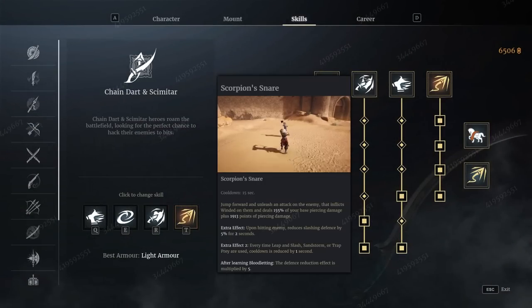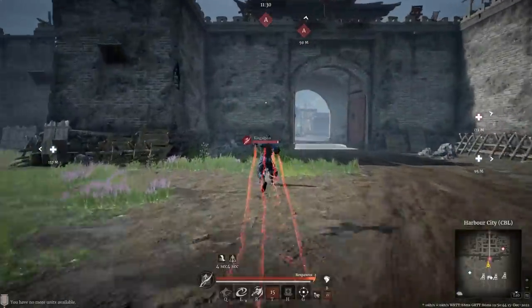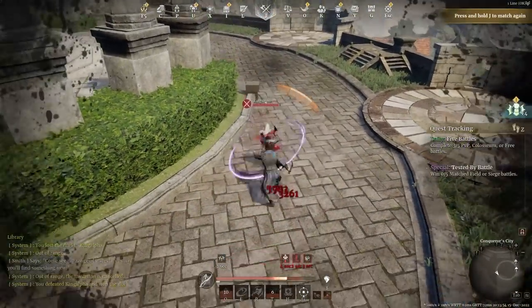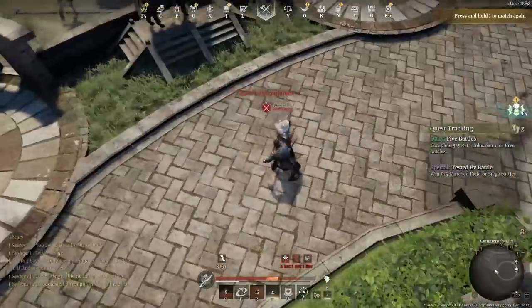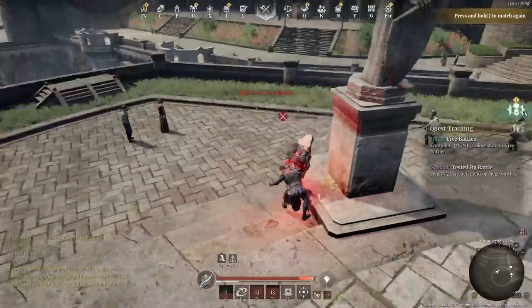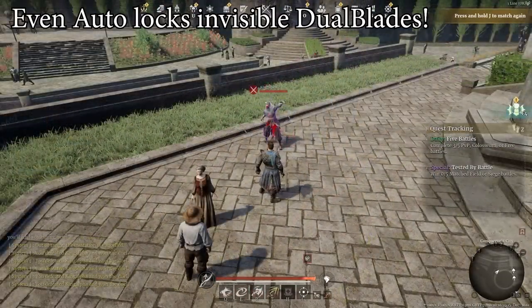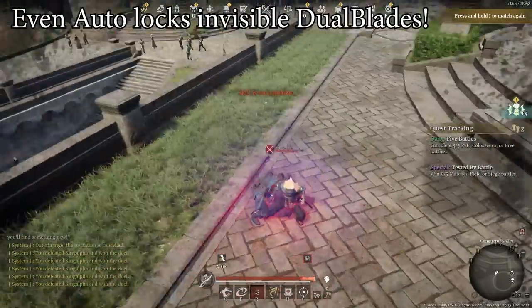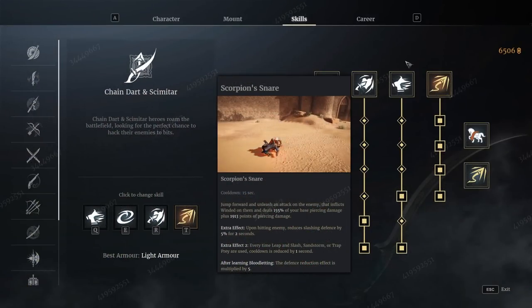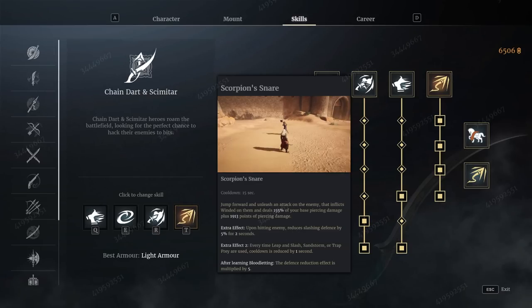Then when you get there, you have this second ability called Scorpion Snare. This has sort of a two or three meter activation range. So if you're within range and vaguely looking at the enemy, you activate this and you basically teleport behind the enemy and put them into a stun lock animation. It actually does a reasonable amount of damage as well, and it causes a few other sort of impacts along the way. This can also be used independently of the ultimate — if you're just within a couple of meters of an enemy hero, you can also just immediately teleport behind them, stab them in the back, and put them on the floor.